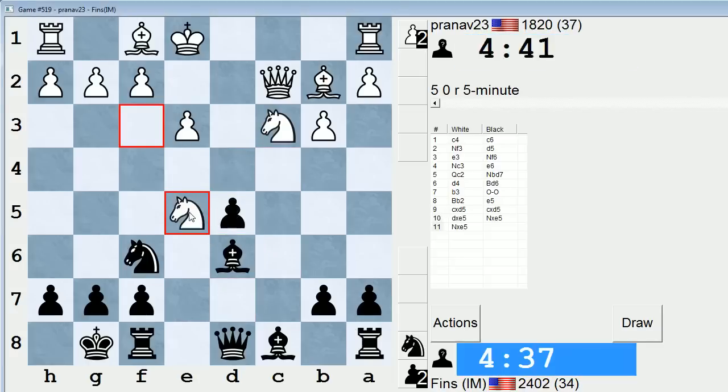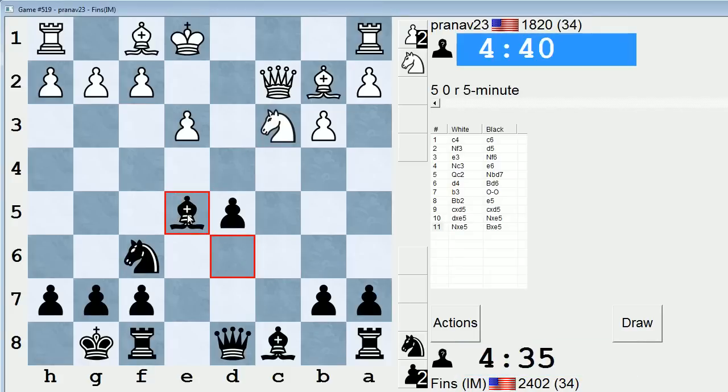Now, if bishop e2, I can go knight takes f3, followed by d4. So he may not allow that.